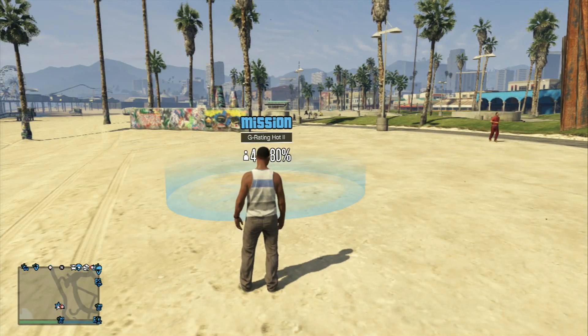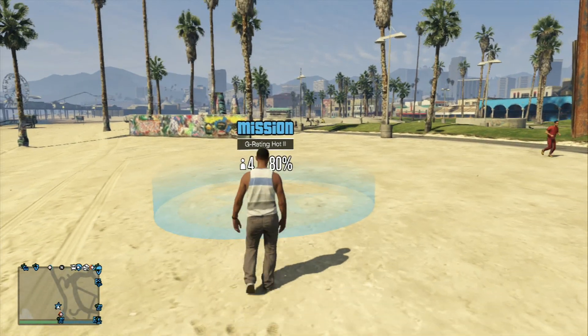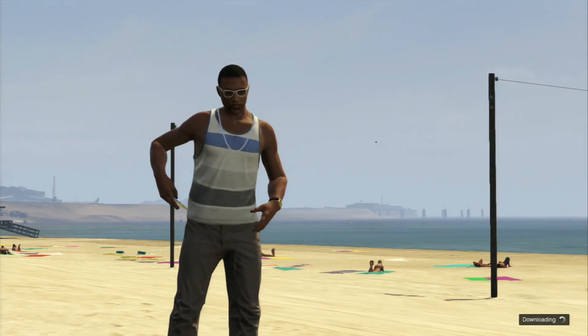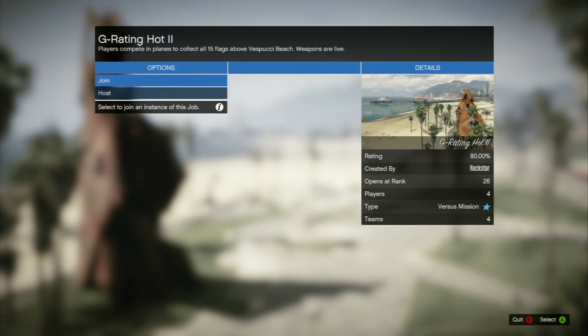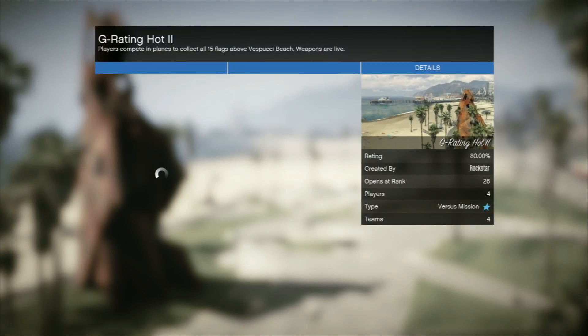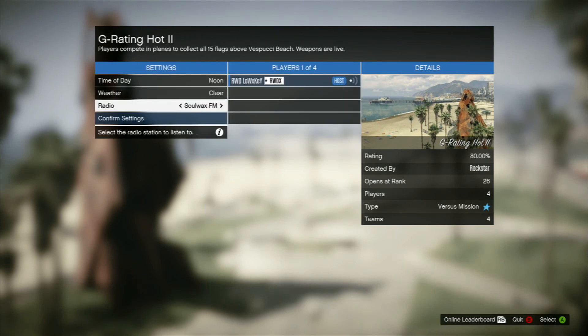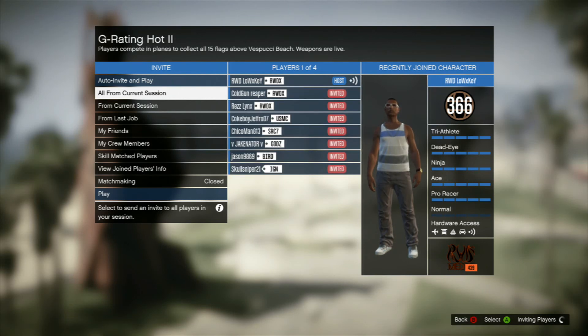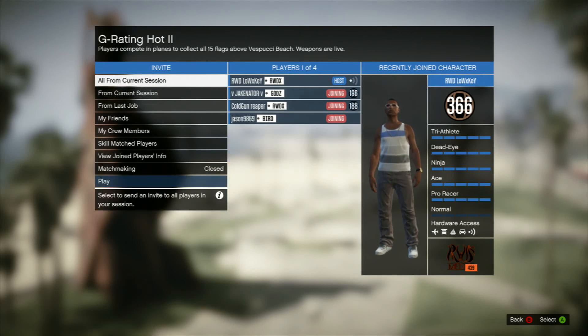Method number one: you can just walk into any job on the map. Once you're in that job, go ahead and invite any of your friends who are in the game. You can invite all from current session — after you click Host, confirm your settings, and invite all from current session. This job only has 4 people maximum, so I'll be able to teleport 3 of my other friends to me.